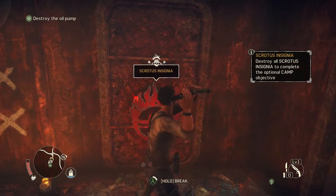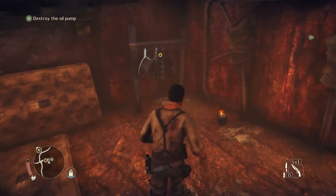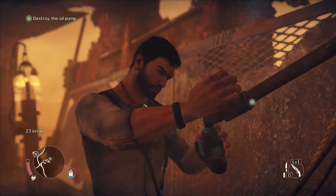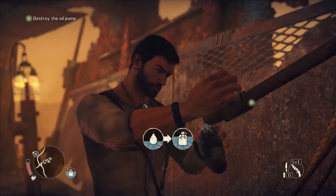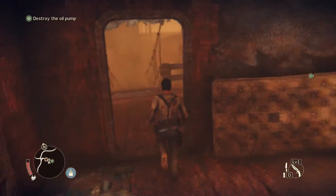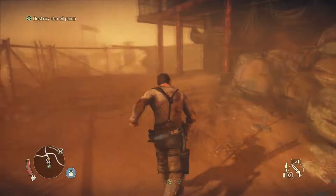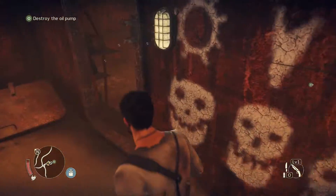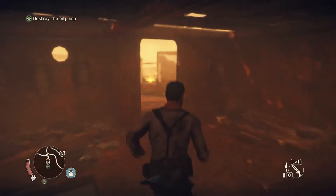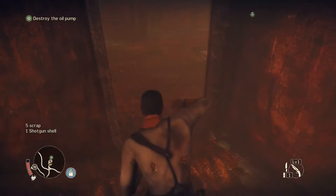Let's destroy this insignia, then. There's scrap over here as well. Lovely. There's the old tin scrap, that's a lot of scrap. Oh, there's a ton of water here. I'm gonna fill up our canteen. Sweet. There's something up here. Some scrap, and that seems to be about it. And some ammo! Always like a bit of ammo.